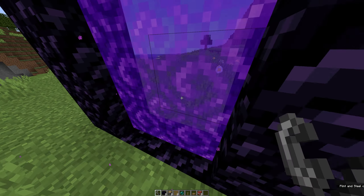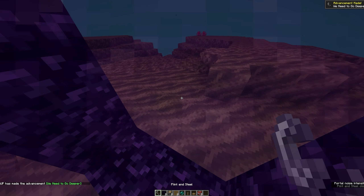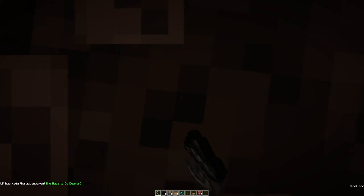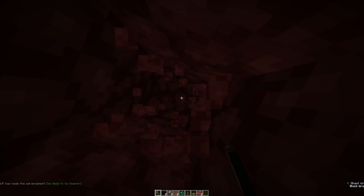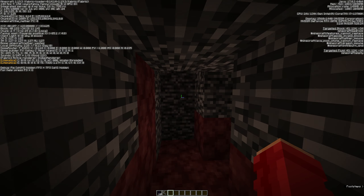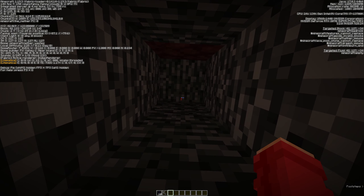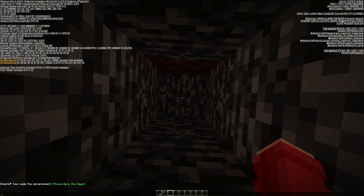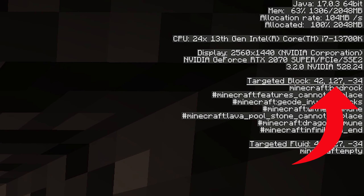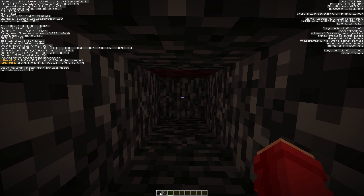The first thing you want to do is go to the nether and then go to the bedrock on the top of the nether ceiling. Do this however you like — pillar up, mine up, whatever's best for you. Once you're up here, press F3 on your keyboard and look at the F3 screen. What we're looking for is a targeted block of 127 — that's the Y level. You want that number to be 127 when you're looking up at the top of the bedrock.